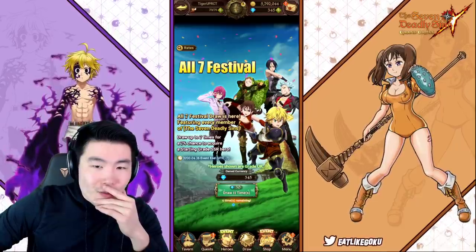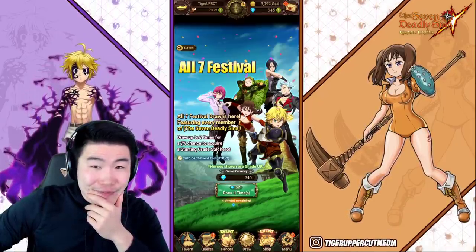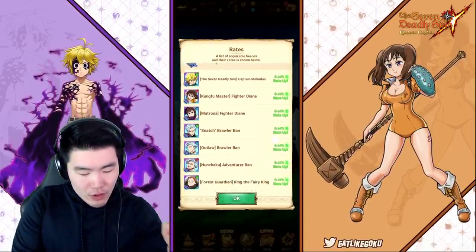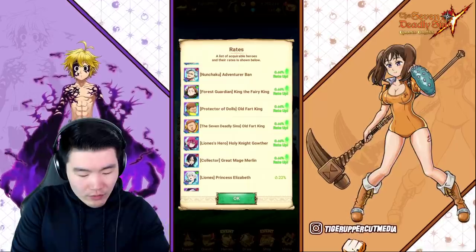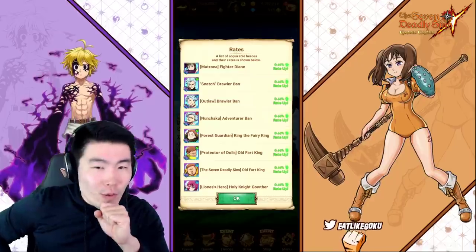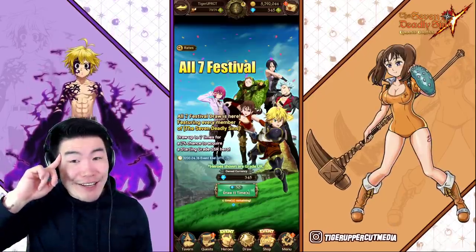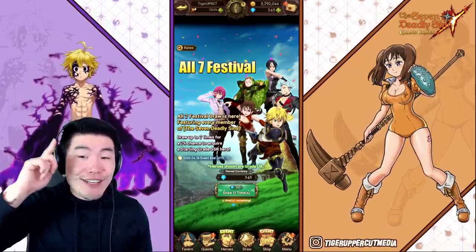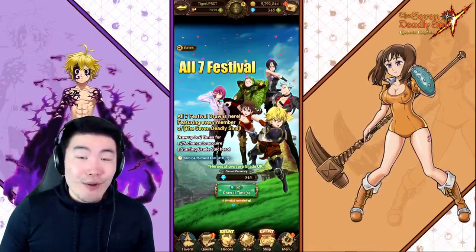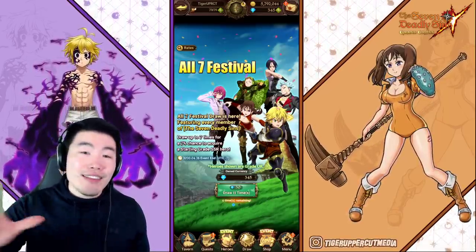What are the chances I'd pull another new unit? I still need two bonds, green King, and old fart King — that's five still missing. You know what, I think we're gonna call it a day here. We've got to be smart about our diamonds because Escanor is the one we need, so I'm going to stop here.